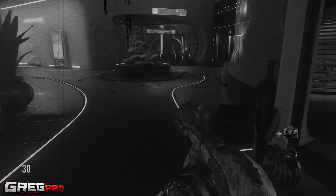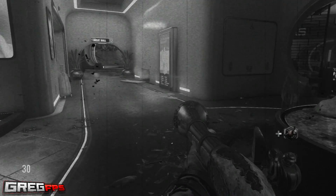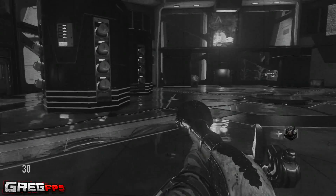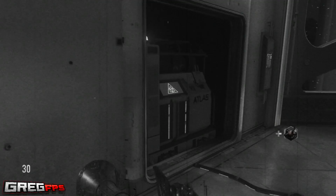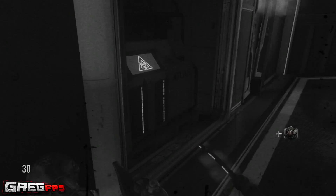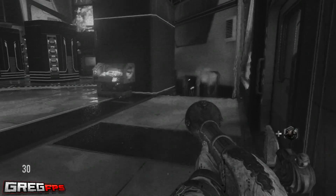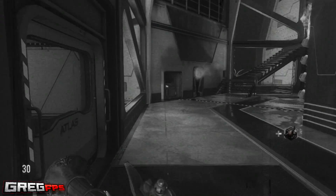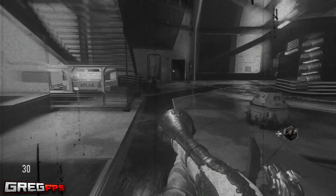Hey, what's up soldiers? My name is GregFPS and welcome back to the next episode of Call of Duty ExoZombie's Descent Achievement Tutorials. In this one I'm gonna be showing you guys this secret achievement called Double Tap. Basically, when you complete the normal Easter egg called Reunion, it gives you the Double Feature mode, which allows you to play on all the ExoZombie maps again but this time in black and white.